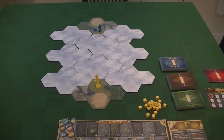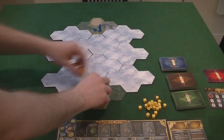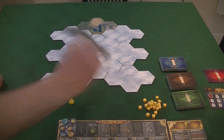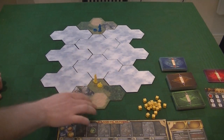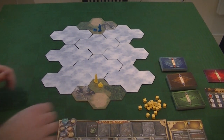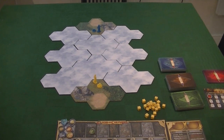Here we have the board set up for a two-player game. I haven't bothered with a second player board simply because we're not going to be playing a full game out. The map is set up based on the number of players, so you can just look in the rule book and you get a very clear guide on how to set the map up. The starting tiles — the mountains need to be opposite. They're double-sided so just make sure you put them in the right place. And then you put one settlement and one settler on the fertile space. That's the starting board, very simple to set up.